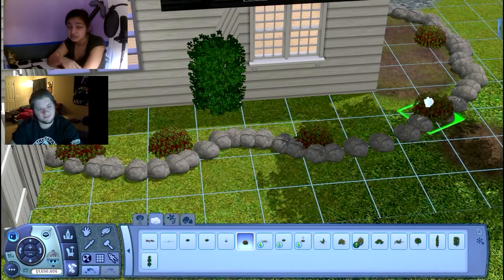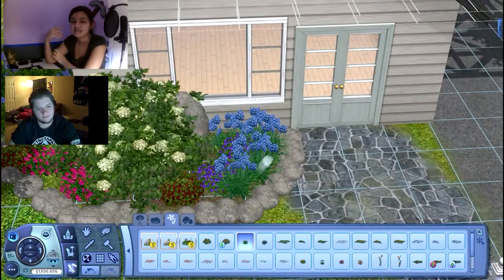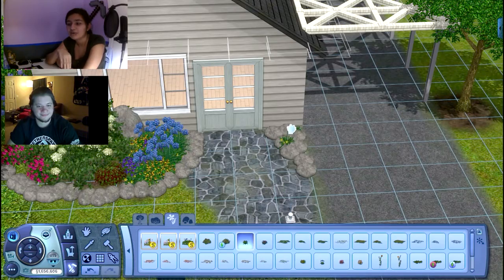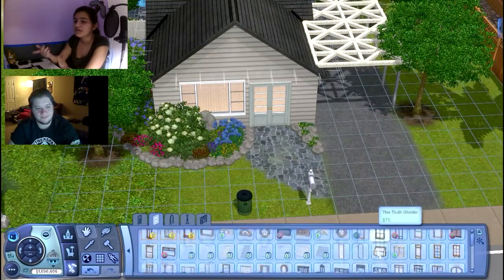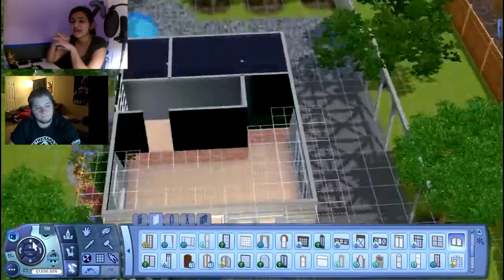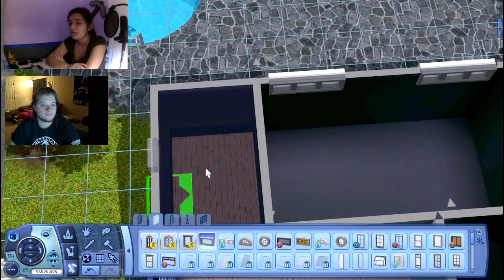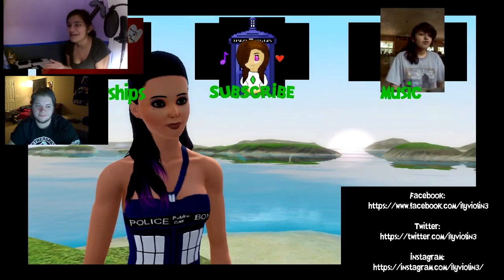Once you have testing cheats enabled, do Ctrl+Shift+C again and type 'moveObjects On' — capital 'On' is the only way it works for me. Lowercase 'on' or 'true' doesn't want to work, it has to be capital 'On'. Before my game crashed I could use lowercase but not anymore. Once that's enabled you can intermerge objects together. That's why in my videos you sometimes see windows or doors glitch out — it's because I put another window on top. It's a really nice tool for creative builds.